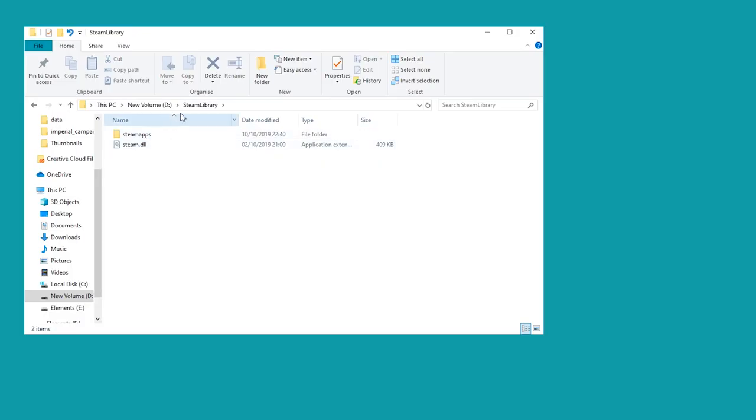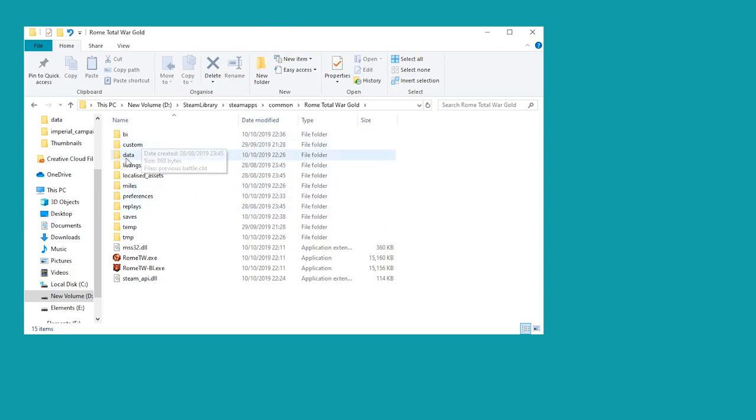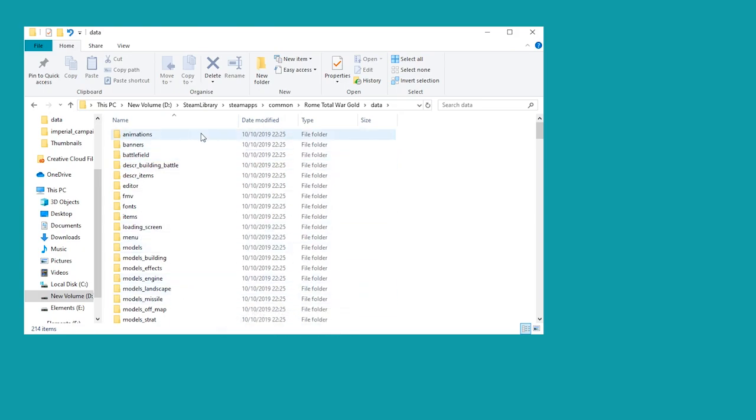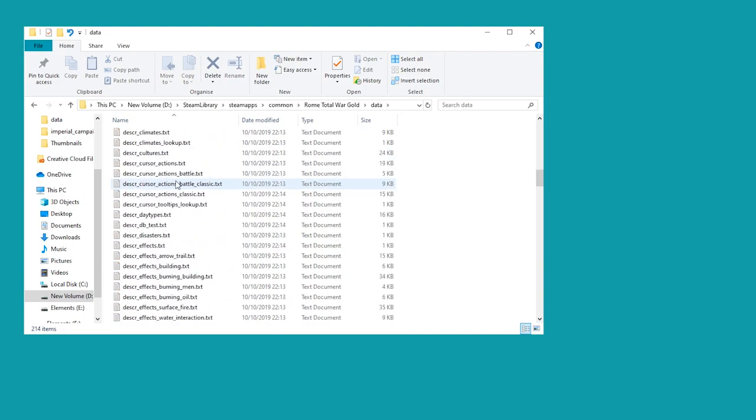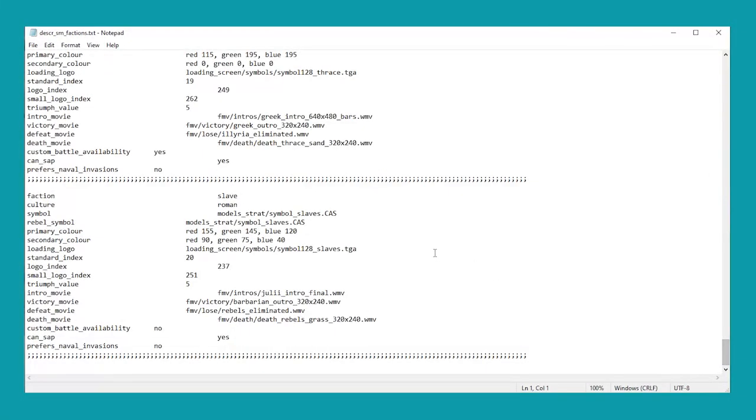If you are playing this on Steam, you simply need to find your Steam library and enter Steam Apps, find Rome Total War, and after that look into the Data folder. If you're playing on the old CD version, look in the Creative Assembly folder in your program files - you'll still end up in the same Rome Total War folder. Inside Data, go down to the text files and look for Deska_SM_Factions specifically. This is the one we need to edit to play as the Rebels in Custom Battle. Down at the bottom is where we find the Rebels, often referred to as the Slaves in the game files - don't be worried, that is the same thing. Simply change Custom Battle Availability from 'no' to 'yes', and that is literally all you need to do. That will make the Rebels work in Custom Battle.